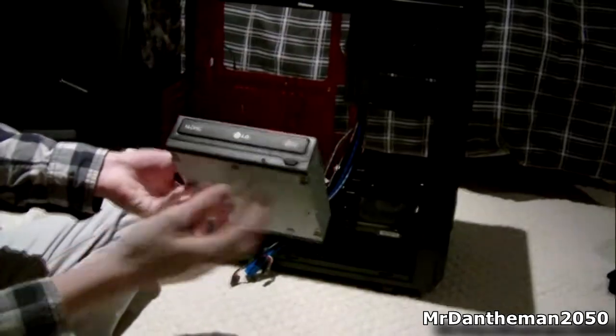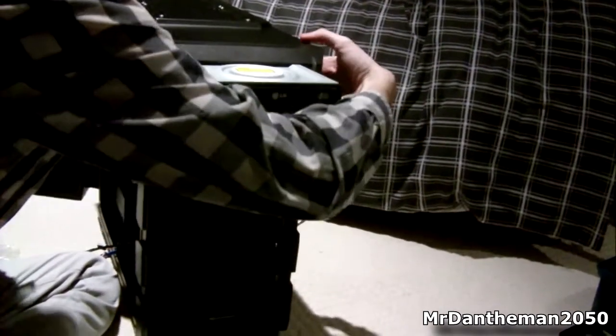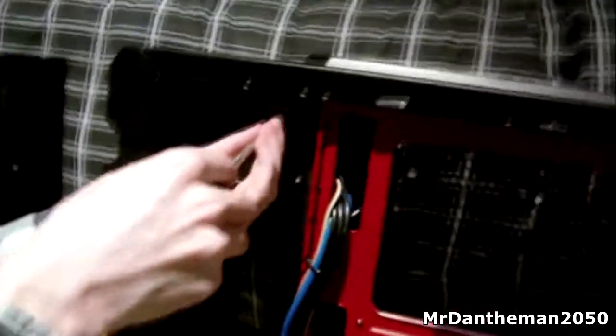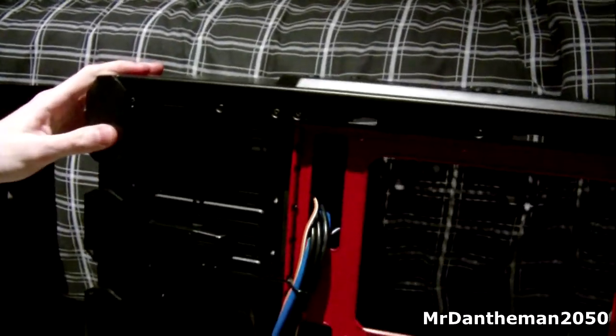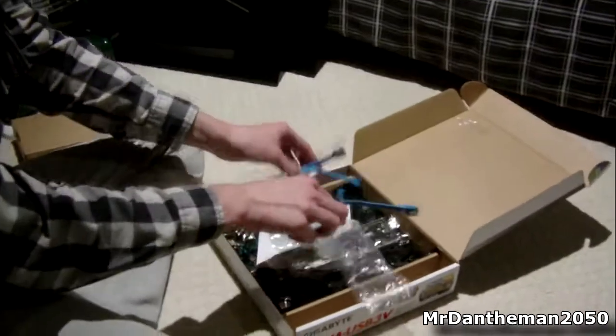Now onto the optical drive — it's a big device and it doesn't really do much apart from install your drivers and OS, or play DVDs, but who really plays DVDs? This case has two clips that you push down and then you can just slot it in — it's really simple. I'll get on to screwing it in and connecting the data cables to the hard drive and optical drive later. I'll just show you screwing the screws in — it should be one on each side, though depending on your case there might be two on each.